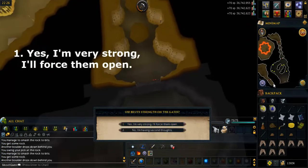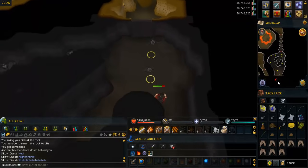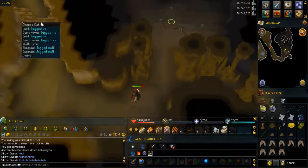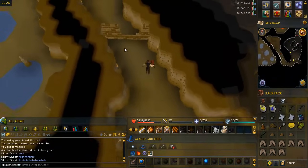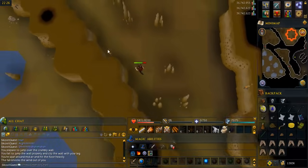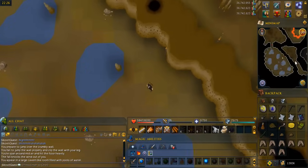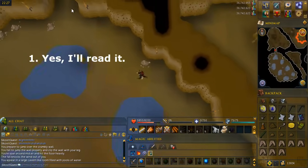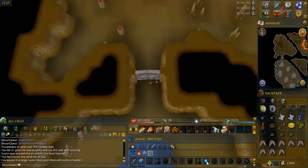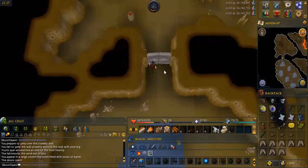Smash the boulders to bits until you get to the end of the room and drop the rocks you get. Open the next ancient gate and say yes I'm very strong, I'll force them open. Go south and follow the path until you reach a jagged wall and jump over it. Find the marked wall again and use it to get into the next room. Go to the ancient gate to the north, search it and say yes I'll read it to get the riddle. Use the charged water orb spell on the door to get into the next room — this can fail, which is what the extra runes and orbs are for, so if you fail just try again.